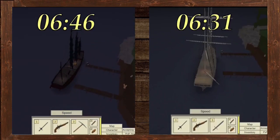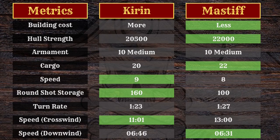The Mastiff was faster than the Korin downwind, but only by about 10 seconds. If you're an experienced player who knew the Mastiff would win, now you know by what extent it's better. So the Korin is better crosswind, and the Mastiff is better downwind.